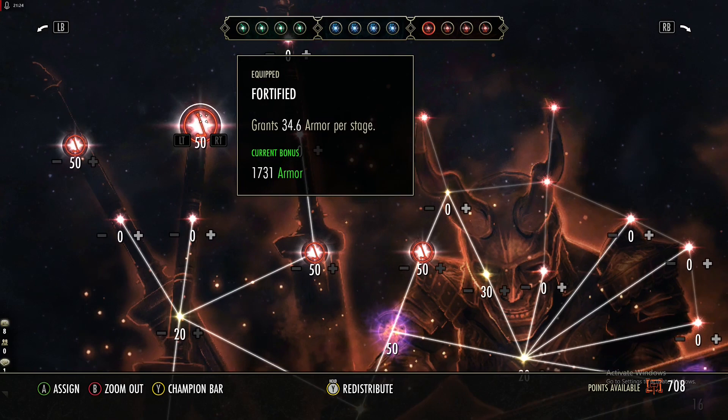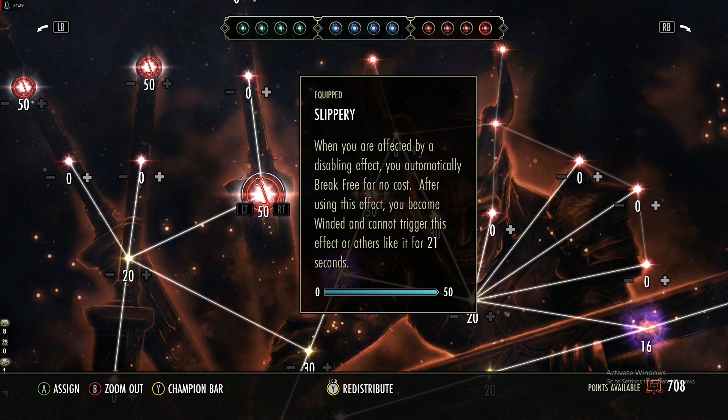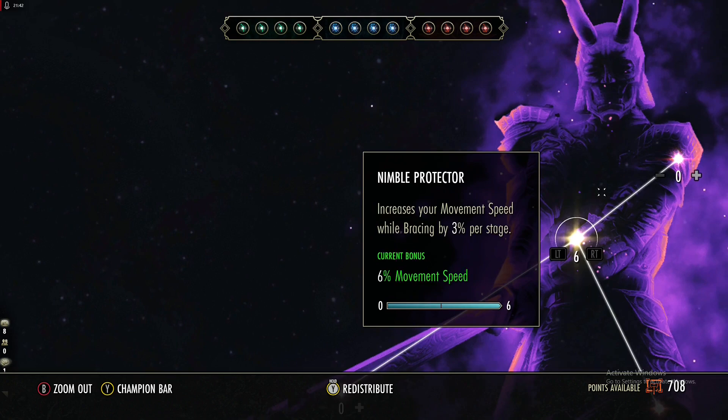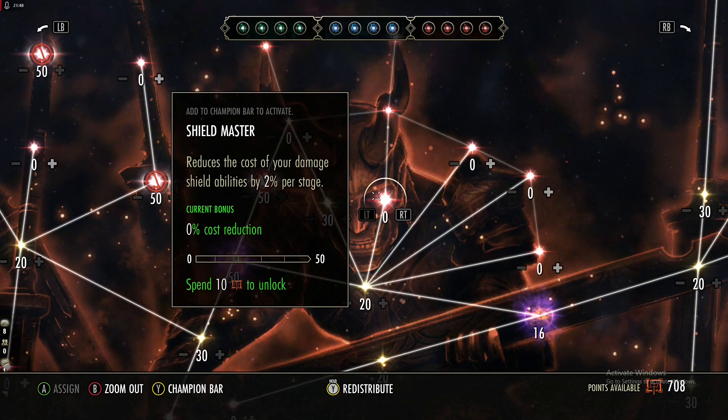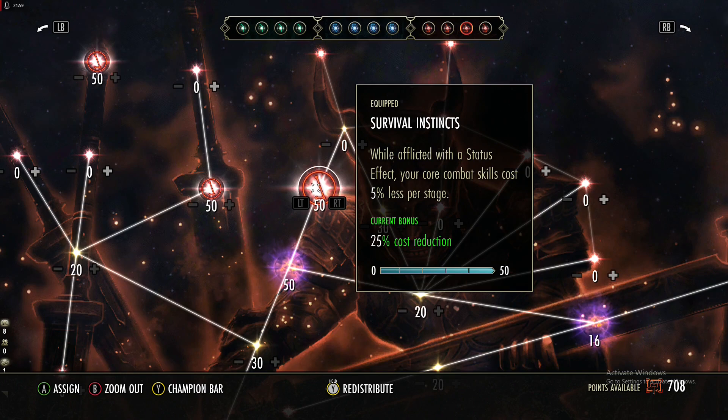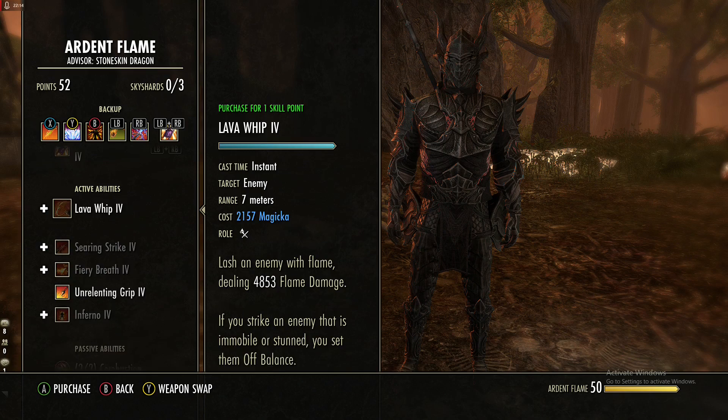In the red tree get more armor and more max health. Get Slippery — this makes you automatically break free every 21 seconds. Other options include blocking passives, Ward Master, Shield Master, or Bastion if you prefer. Survival Instincts is very important — it makes all of your roll dodging, break free, sprint, and block cost 25% less.